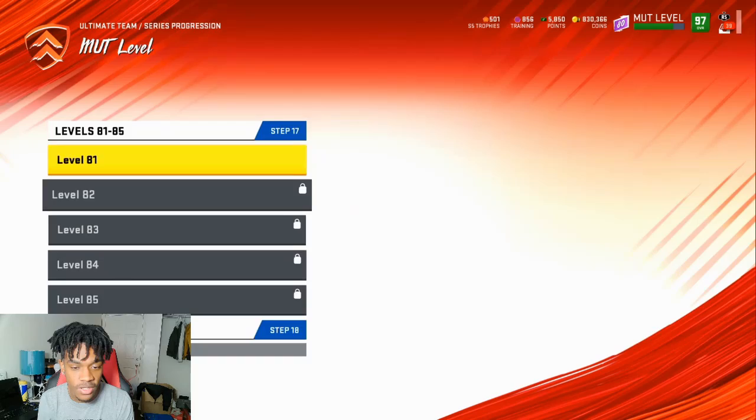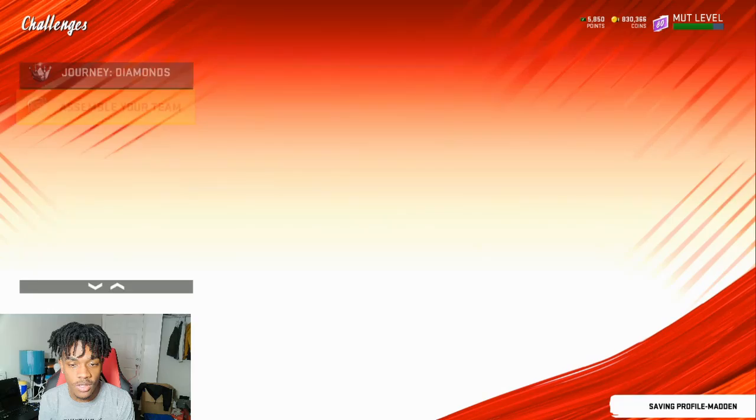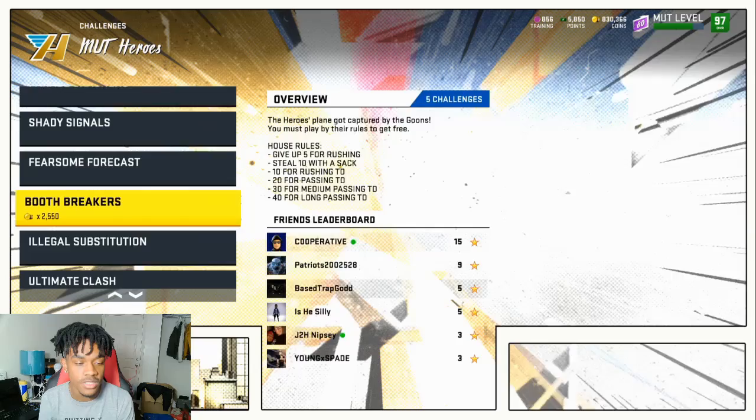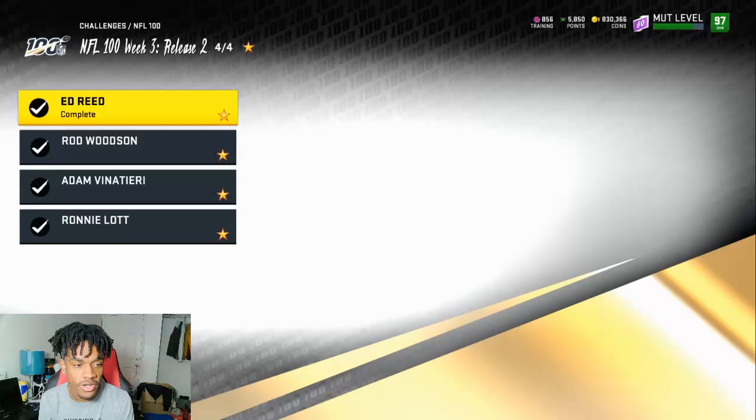If you want to level up fast, go to Solos, then My Heroes, then Booth Breakers, and do the Technicolor Commentary solo - that gets you a lot of XP. Or if you want something quicker with less effort, go to NFL 100 and do the Adam Vinatieri field goal challenge. It gets you less XP than the other one but it's way quicker. So you have two options for farming XP.